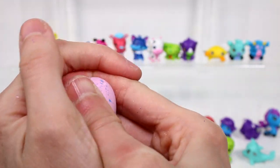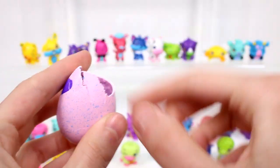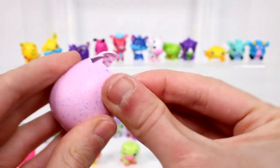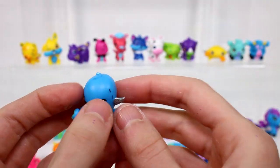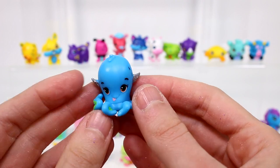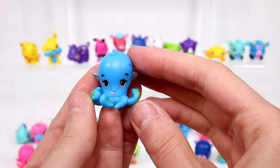And then let's go ahead and open this last one. Oh it's the other Octopeta - amazing! This one's a common but it's so cute. Got the blue and the green. I just realized her little tongue's sticking out too. That's amazing.